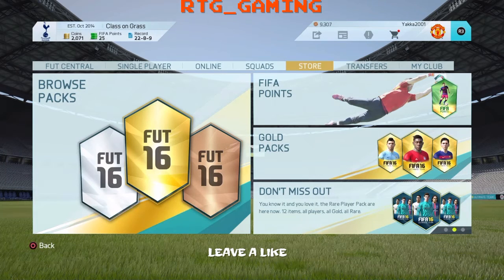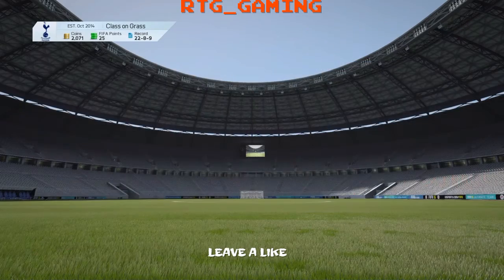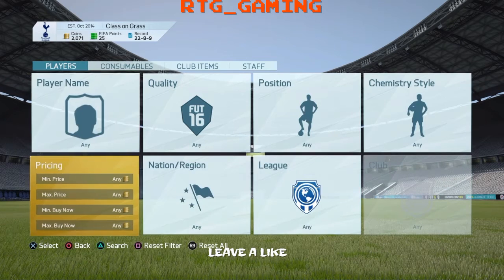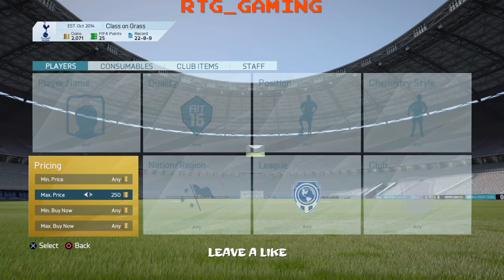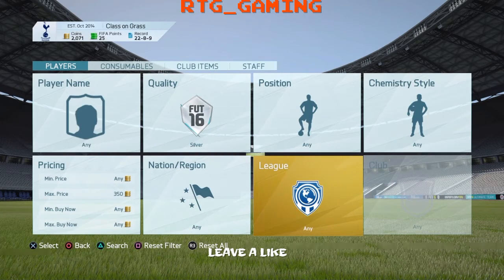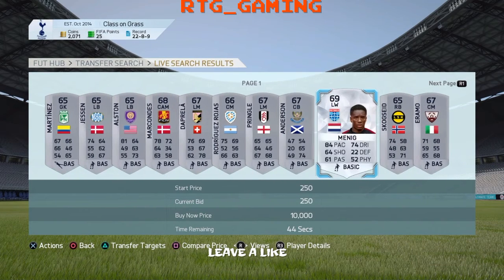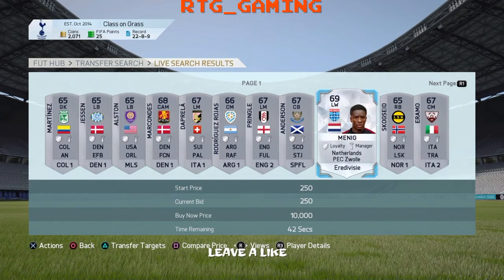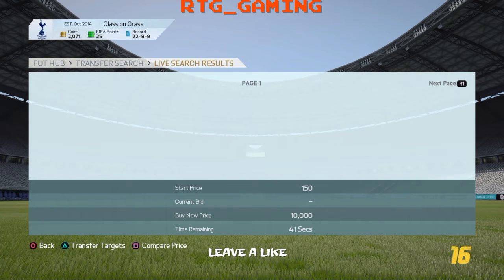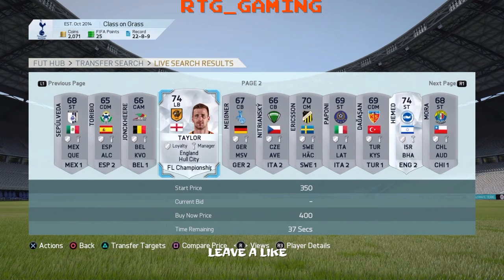For the first technique, we are doing trading methods. We are looking for silvers around 300 coins. So let's just go to players — we are looking for 300 coins, silvers. What we are looking for is rare silvers from popular leagues. So let's have a look. He is not from a very big league, so someone like him is someone you are not looking for.